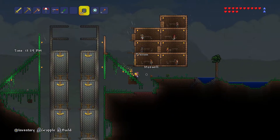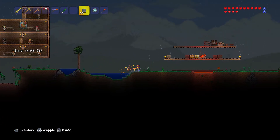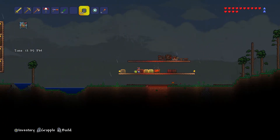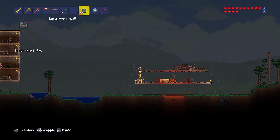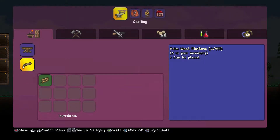That'll require digging out some clay, turning the clay into brick, and then the brick into brick wall — or background wall. Now I'm going to go make some platforms. I should have made those at the beginning, but, you know. Do I have palm wood still? I do have palm wood. I probably could have just built them right here — yep, I sure could.